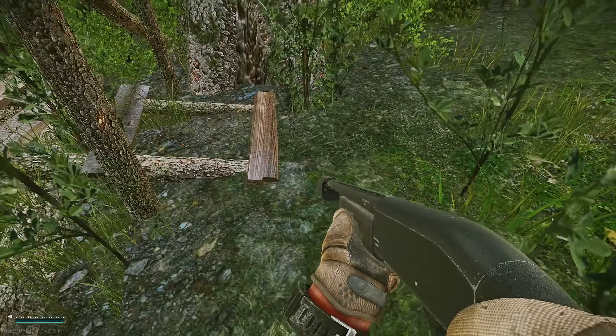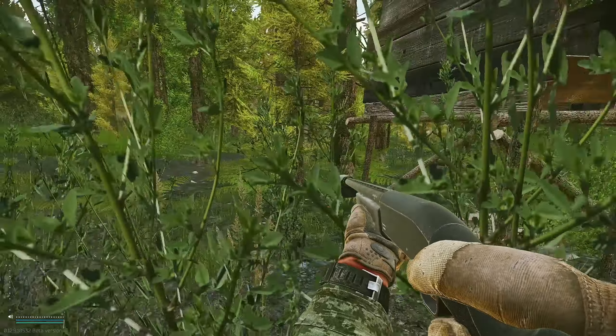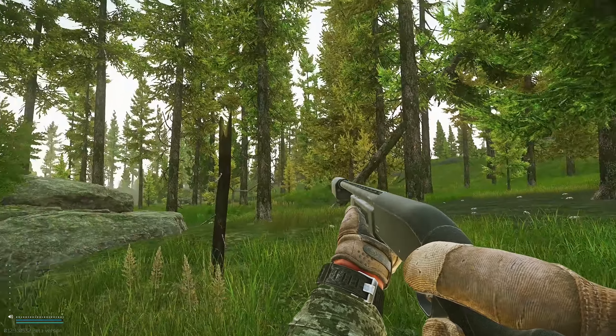That wooden shack is where Jaeger lives when he's alone in the woods. Come directly down underneath it and grab the note — it's right here on the ground, a little white piece of paper. Once you've done that, look back towards the plane and Spine to get your bearings, assuming you spawned on the same side of the map as I did.